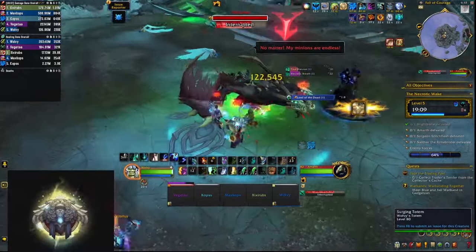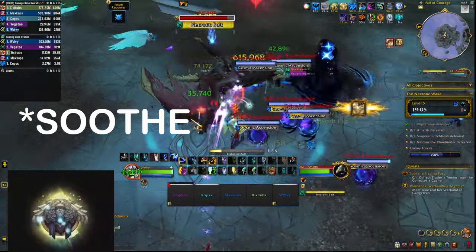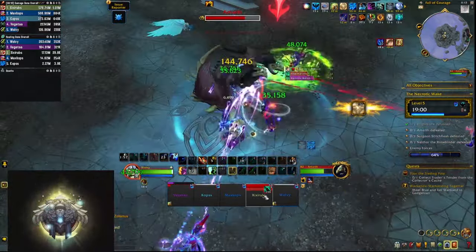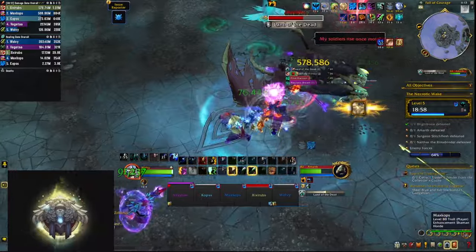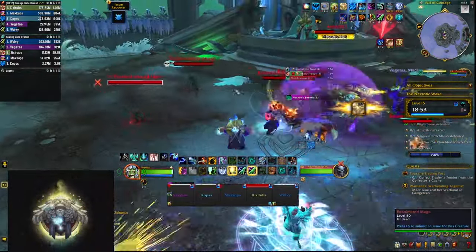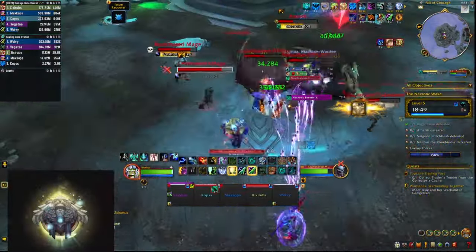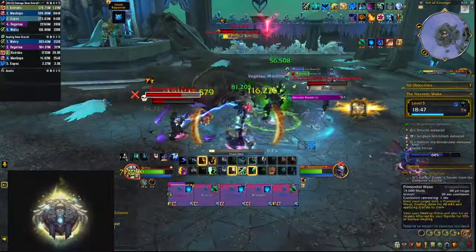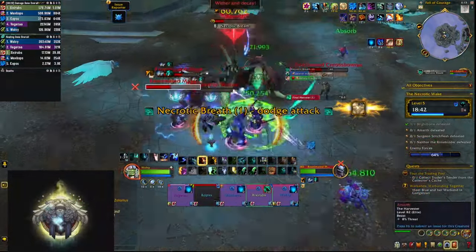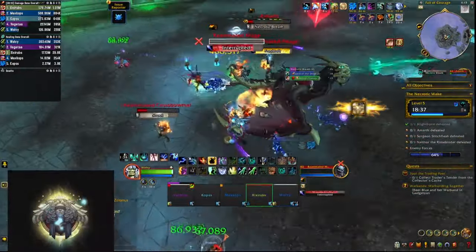The second boss Amart is still going to cast necrotic bolts — interrupt as many as you can — and also purge the boss once he casts Frenzy on himself. Once he casts Land of the Dead he's going to summon skeletal adds — couple of them are mages so you have to interrupt them — and cleave all of them down as quickly as possible before the boss casts Final Harvest, which is going to make every add that's alive explode for a bunch of damage, potentially wiping you. In this phase you also have to dodge the necrotic breath which is a frontal that the boss circles around.